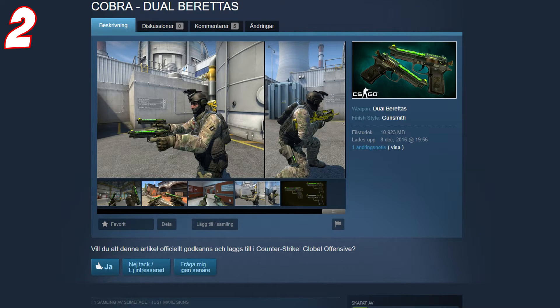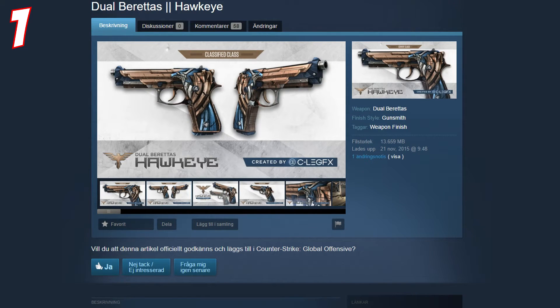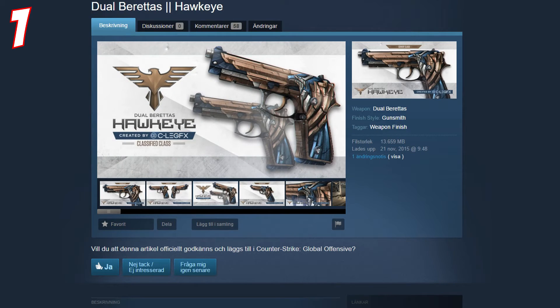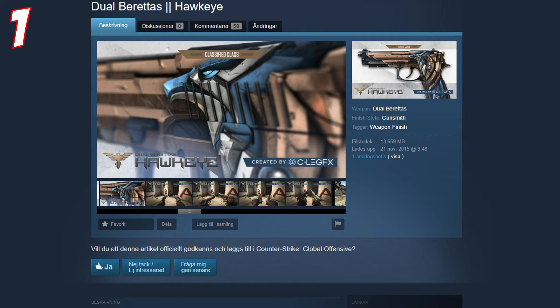At number 1 we have the Blue Barettas Hawkeye, made by Sealy and a guy named Gamer's Book. It has like a hawk iron eagle on it, looks really majestic. I love the bronze on it, it looks really shiny too, and I love shiny skins.